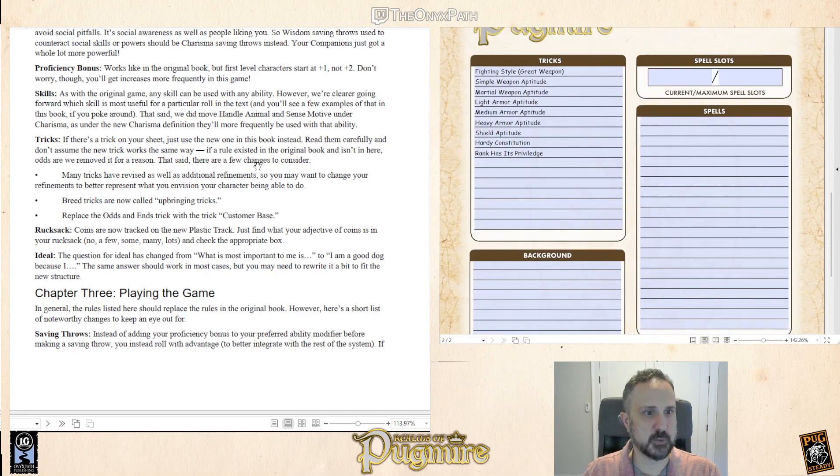Tricks — if there's a trick on your sheet, just use the new one in the rulebook. Check the rules on those, as many tricks have been revised. There are also additional refinements, so you may want to change refinements. This is a first-level character, so there are no refinements right now. Free tricks are now called upbringing tricks, and there's a merchant trick that's been replaced with a different trick.